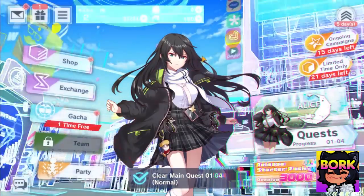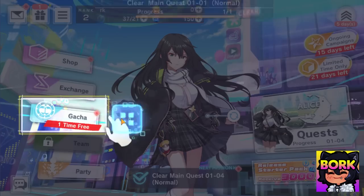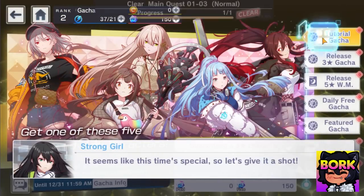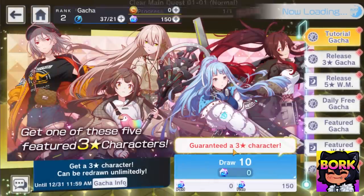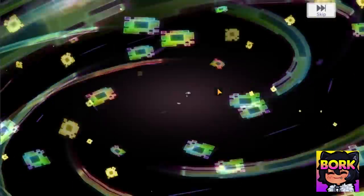Go to Alice Fiction right here, hit the gacha, then tutorial gacha. There are all sorts of cool waifus to collect. There are a couple of husbandos but only one three-star husbando on the normal banner. This is what the summon animation looks like — colorful and pretty. We're going to skip the animation for speed.